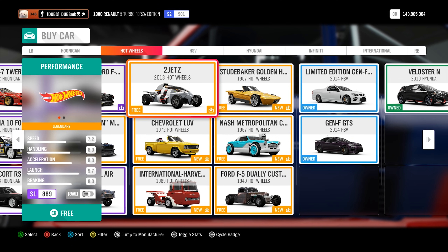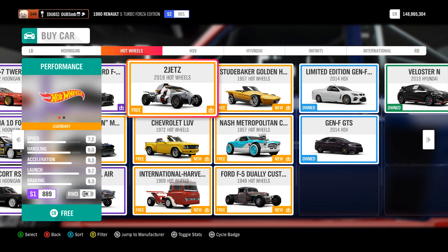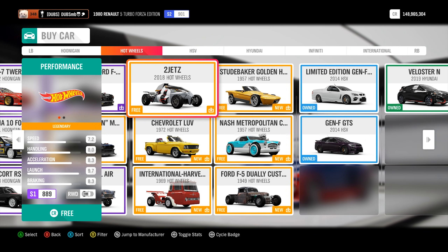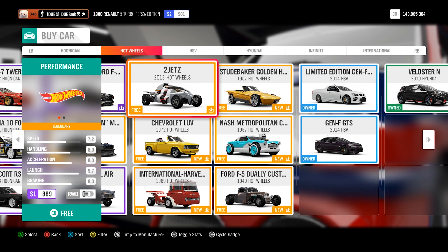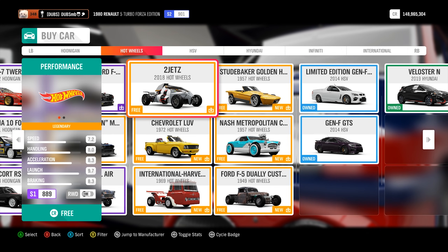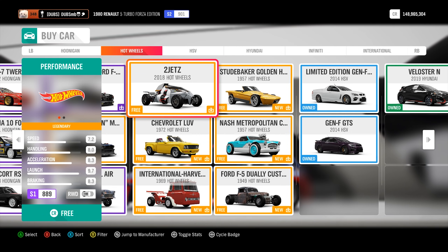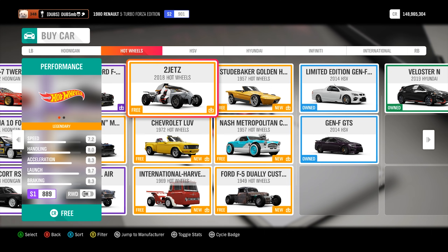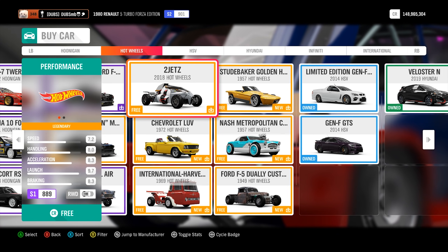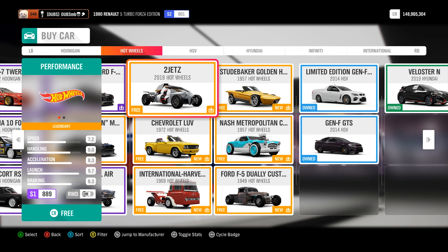Another way you can get this car pack is if you have Forza Horizon 4 through the Game Pass. These cars are actually free for people paying for the Game Pass, so you can just download them. If you don't have the Game Pass, you can literally just join for a dollar apparently — so that's pretty nuts. Link to my Instagram is down below and it will be up on screen as well.